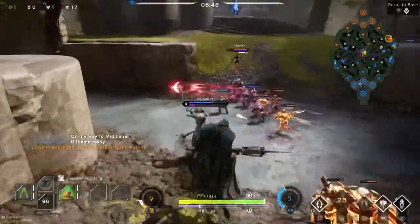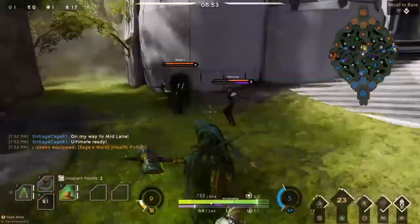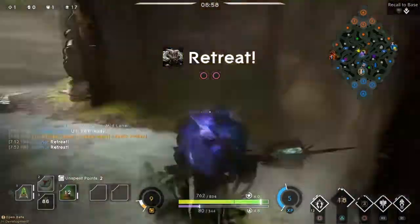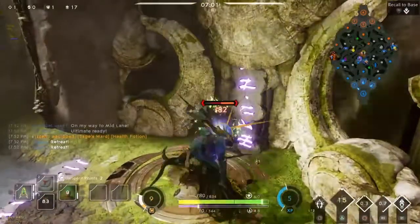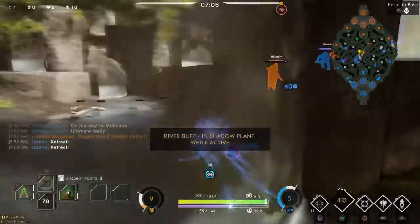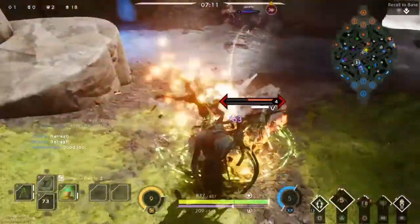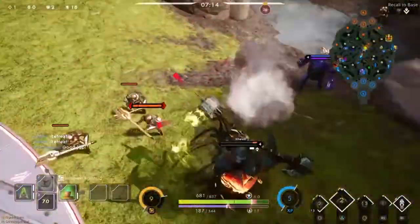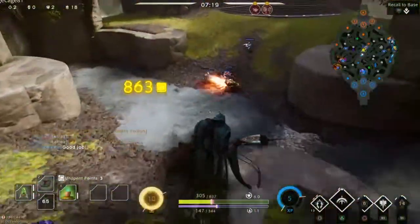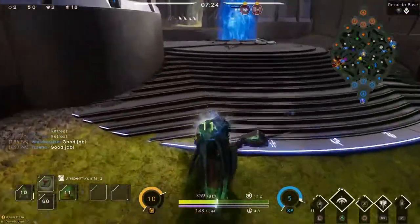I'm thinking I'm going to have my ultimate ready and knock him back away from his tower to make it harder for the Countess to get away. We're going to get this river buff, which is going to freely make us able to help out with mid again because they're pushing too hard now. Howitzer's coming in now — refresh full mana, full health. We have the invisible buff. Root the Severog. Get him underneath this tower. That's the double kill in mid just off of the rotations and the river buff alone.